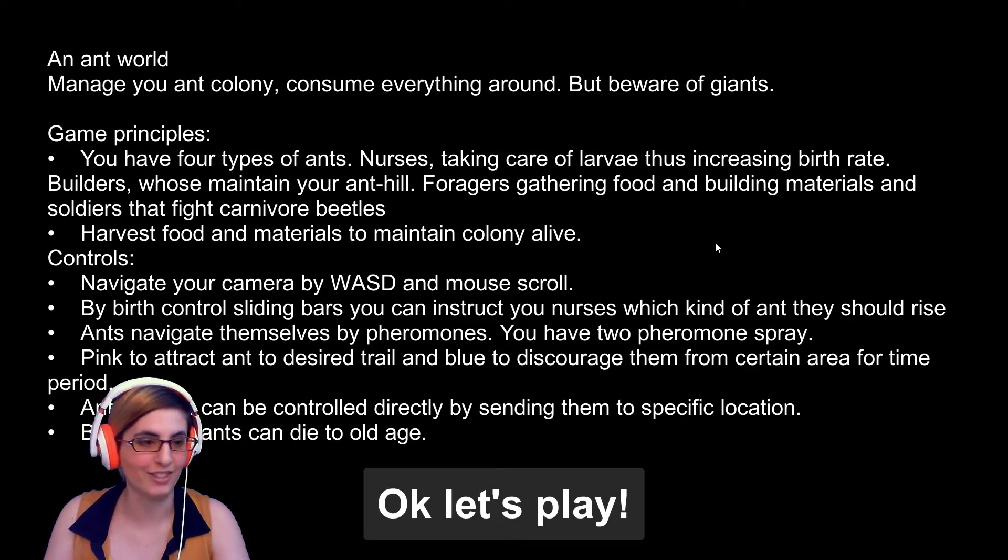Oh my god, this music. By birth control sliding bars you can instruct your nurses which kind of ant they should raise. Ants navigate themselves by pheromones. You have two pheromone sprays: pink to attract ants to the desired trail, and blue to discourage them from a certain area for a time period.